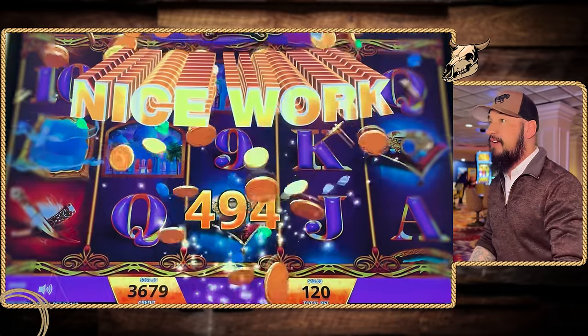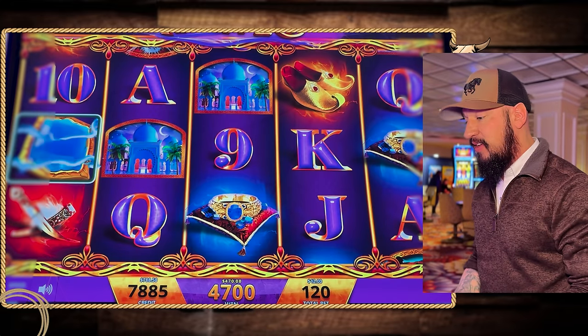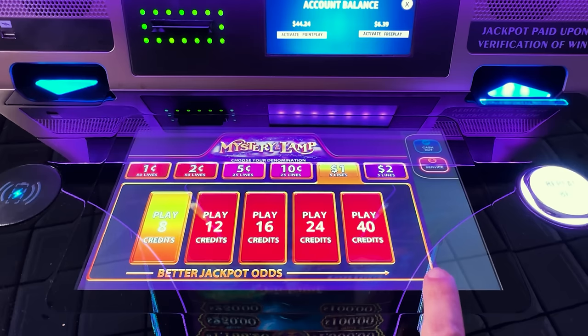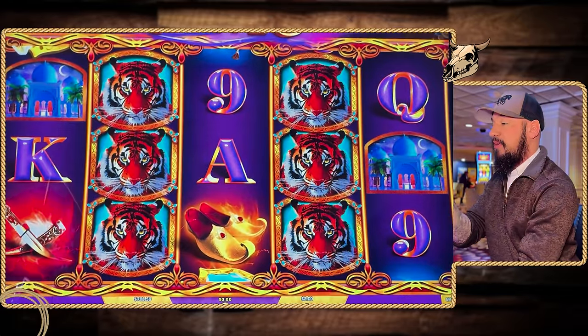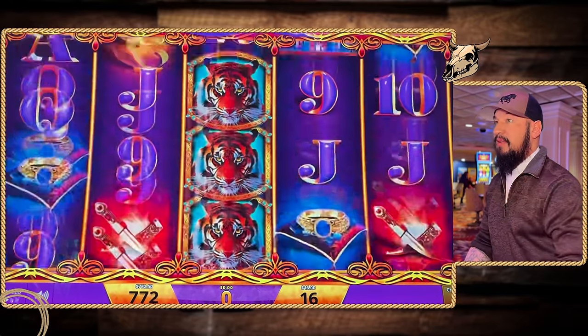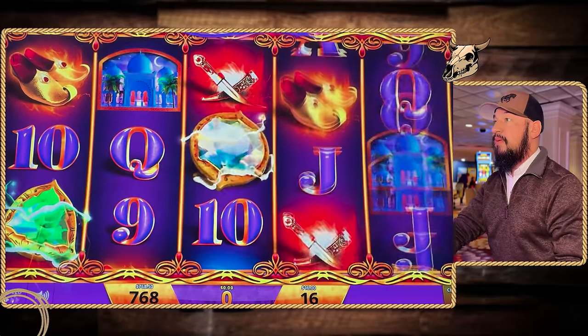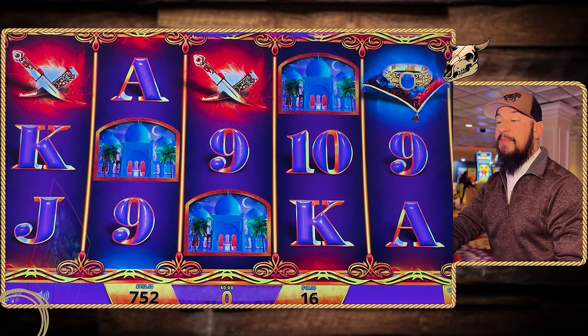We're going to get our big win animation. We're up to $788 in the machine already — that is incredible. What should we do? Now's the time to push the luck. Let's check our dollar denomination — we could play dollar denom. Bet levels of $8, $12, $16, or $24. I'm not comfortable with a $40 bet — that's a little high. Let's try some $16 for now. Always about pushing your luck at the right time.